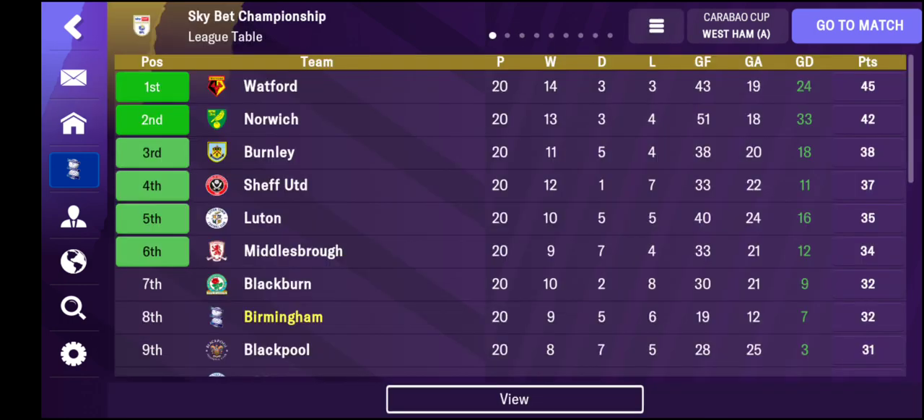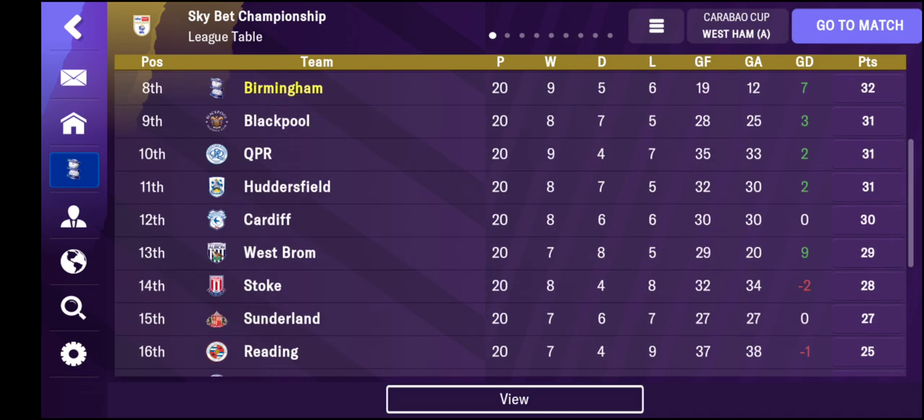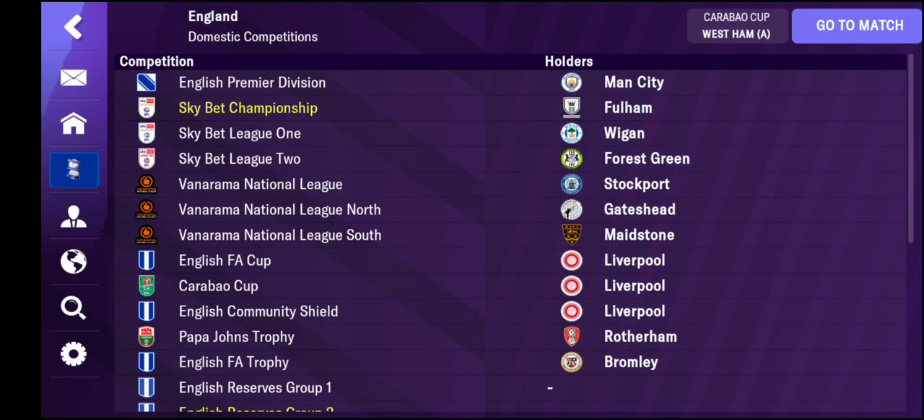Back to the focus - in terms of how we're doing, after those games off-camera we've moved up to 8th in the Championship. Watford still seem to be the runaway leaders, Norwich have moved up to 2nd, Burnley are 3rd, Sheffield United have dropped to 4th, Luton are punching above their weight in 5th, and Michael Carrick's Middlesbrough are in 6th. The relegation zone features Wigan, Coventry have dropped in, and Swansea City sit rock bottom. In the Premier League, Bournemouth, Everton and Wolves are currently in the bottom three.